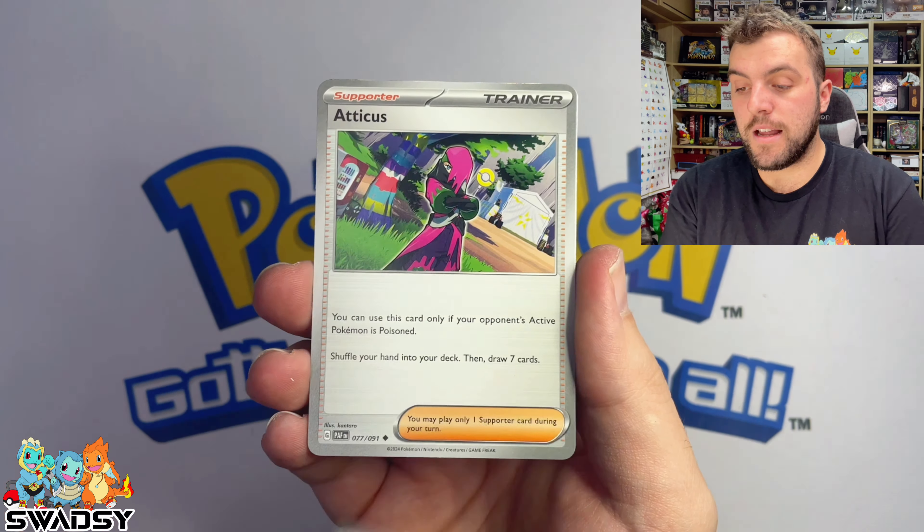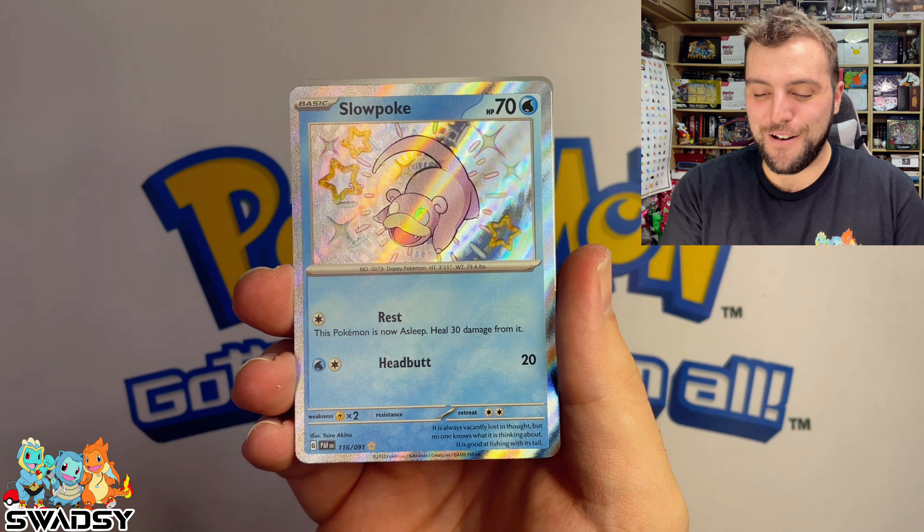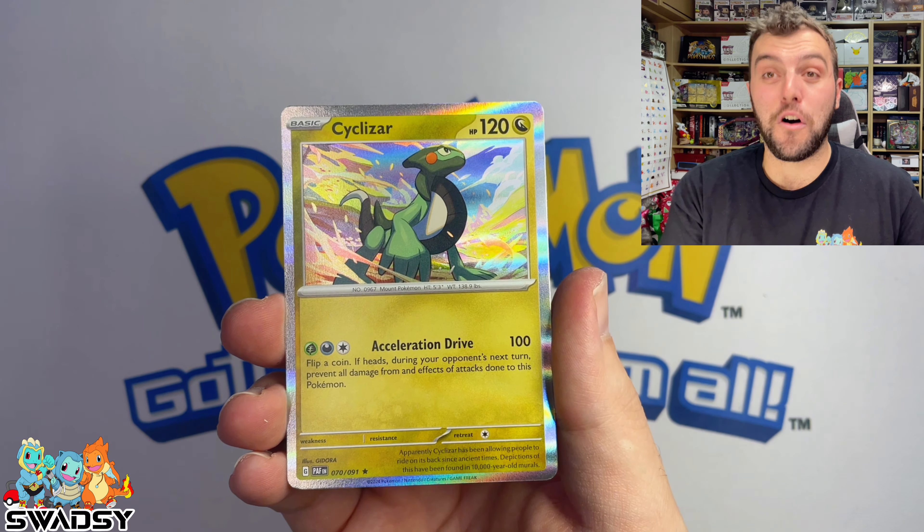Moonlight Hill, Don Phan, Atticus, Baby Shiny Slowpoke — that's right! Primate Reverse Holo, and a Cyclizer Holo Rare.